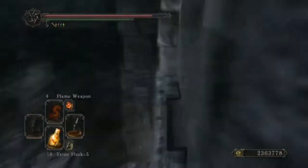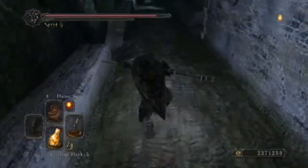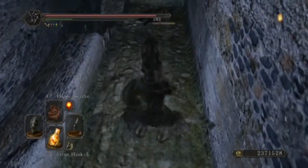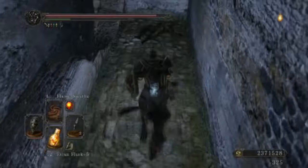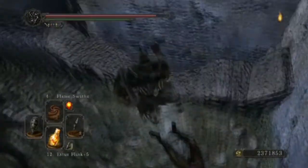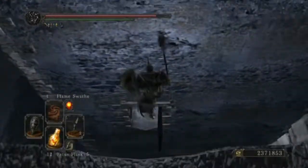Once you get down there, just open the door and run back up to where we were before. Once you get here, just walk down — don't roll or jump or anything, it's much safer to just walk down. Then head up the ladder and you should be right by the boss.